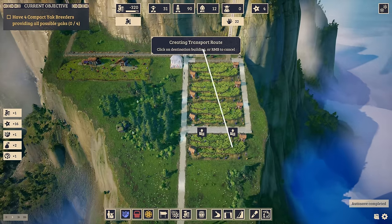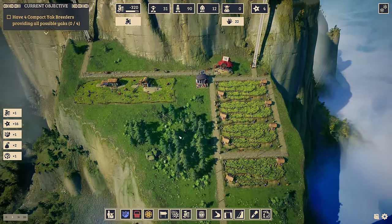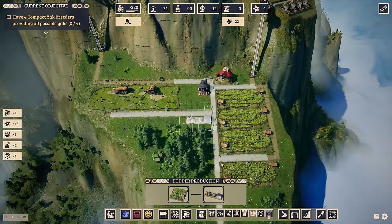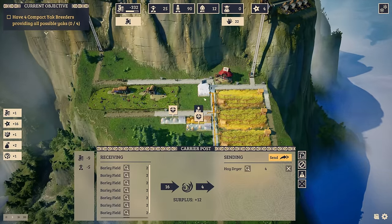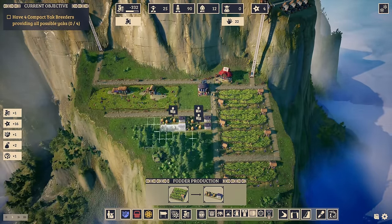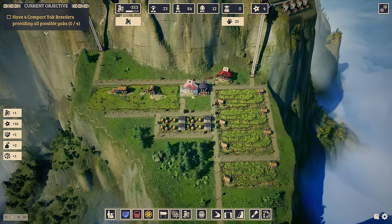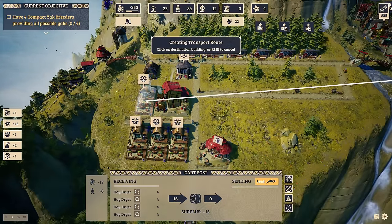We can still have another barley field, also providing the barley and the fodder — or hay — to this area. And then we have the hay dryer from the carrier post, probably in this area too. We'll need a carrier post up here, and then we can have the hay dryer. Let's start with three for now — they need four each. There you go, these are working — I can have one more. All four of them are now being provided, and then we have the carrier post. So they're all providing their outputs to the carrier post, and this carrier post with 16 fodder provides it finally to my area over here.